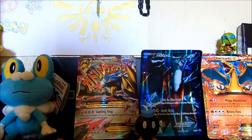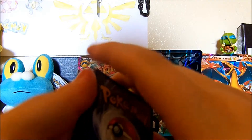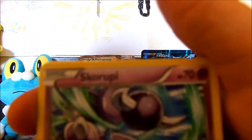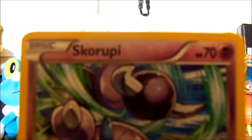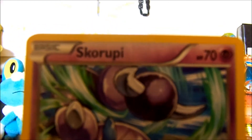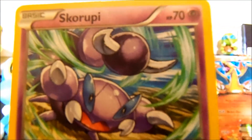Put the code card away. One, two, three, four, five. Turn around. First off we got a — I still need to learn how to pronounce these — Skorupi, or whatever we're calling that thing. Maybe if I hold the camera up a little... that's too much sun.